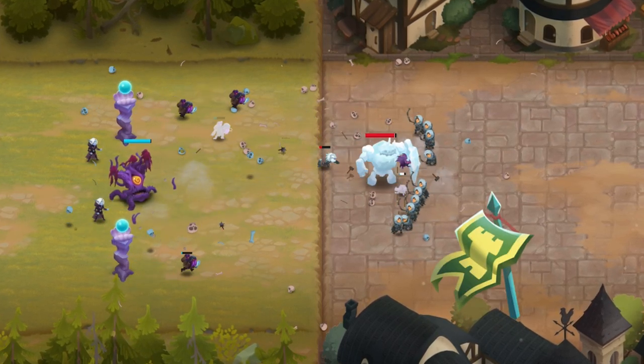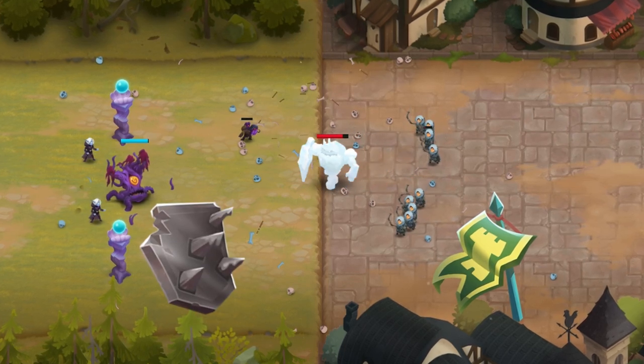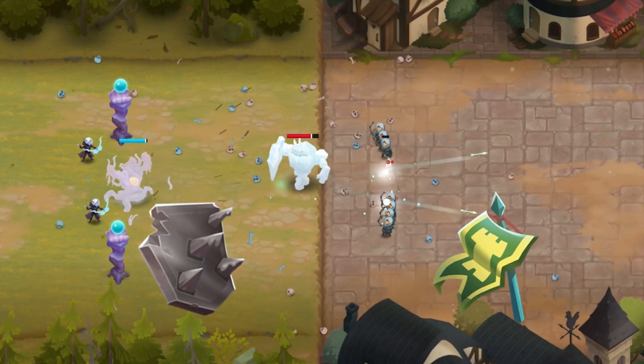When considering artifacts, you might want to grab a Standard of Ancient Defender or Dragonslayer Bulwark. Ancient Tree favors defensive builds and artifacts.